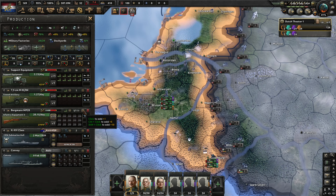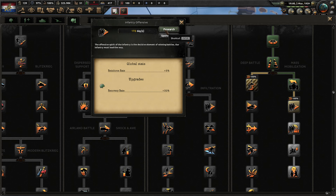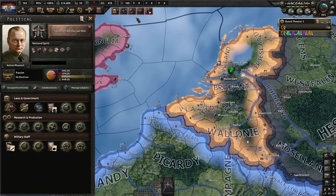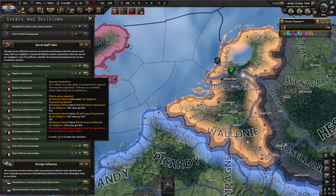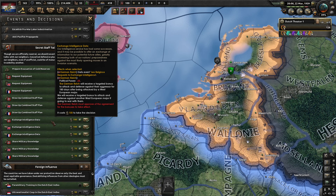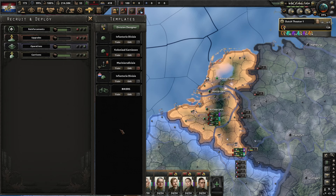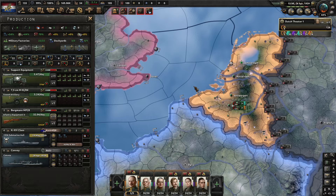Support equipment will be the most difficult — maybe just two biker armies will suffice. Make sure to exercise them all. Secret staff talks — interesting. I can exchange intelligence data for land doctrine bonuses, or exchange it with Germany for offensive bonuses. 'Exchange intelligence data' lasts only 180 days so we'll do it right before the attack. I need one more army just to defend my ports. Germany refused to give us equipment — bastards. I almost forgot: I need to research better naval invasions and might not have enough time.